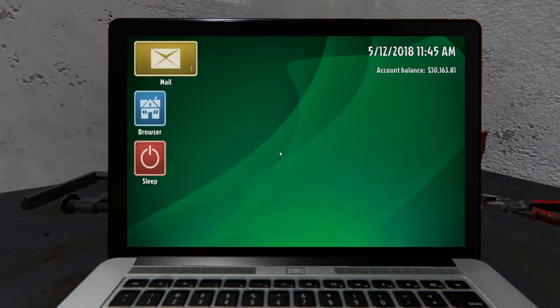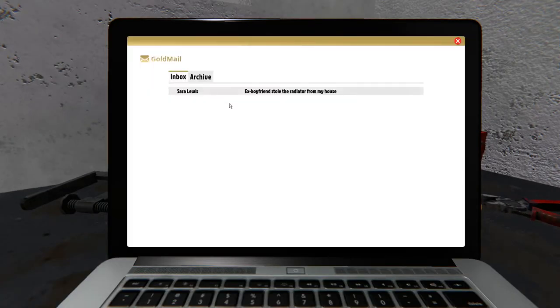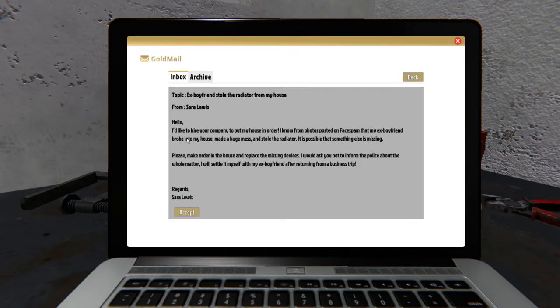Let's use the laptop. We've got an email system here. It says: 'Hello, I'd like to hire your company to put my house in order. I know from photos posted on Face Spam that my ex-boyfriend broke into my house, made a huge mess, and stole the radiator. It is possible that something else is missing. Please make order in the house and replace the missing devices. I would ask you not to inform the police about the whole matter.' Yeah, I think I might be breaking up with that boyfriend — well, he's already an ex, actually.